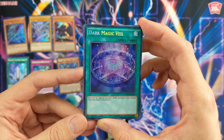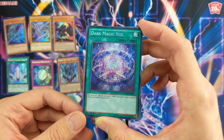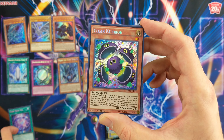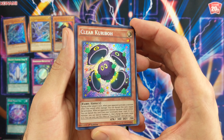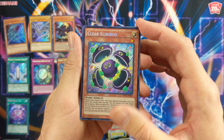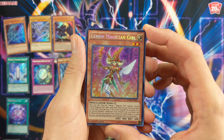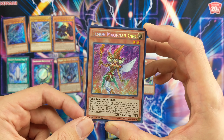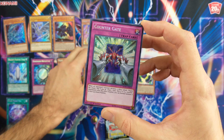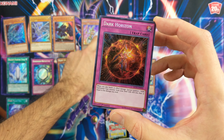Dark Magic Veil — good card. Clear Karibo — that looks awesome, loving that. Lemon Magician Girl — pretty cute. Counter Gate. And Dark Horizon.